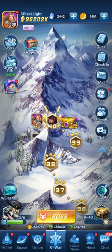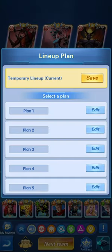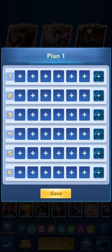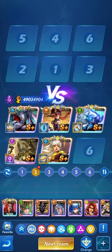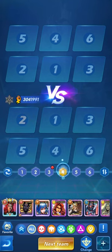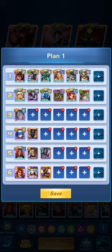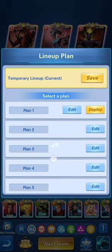Welcome to another video — actually a short. This one focuses on one of the new updates that just got pushed: the lineup plan. The lineup plan is very simplified. You select edit, put your heroes in — let's do that now. That's the first lineup. Let's go speedy ultra for this one, then second, third, fourth lineup preparation, fifth and sixth, and then you save it.